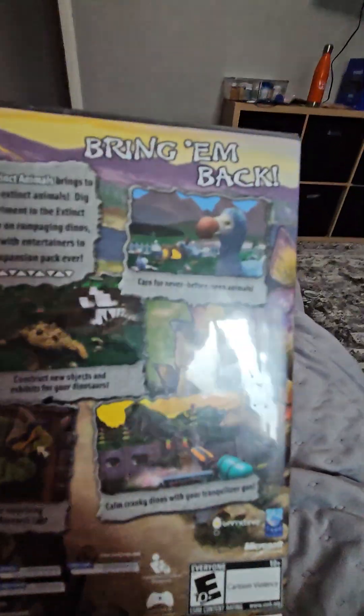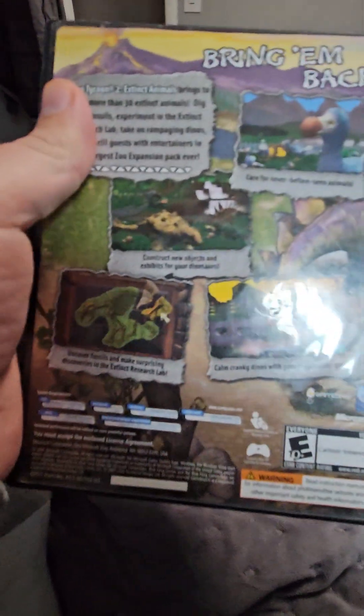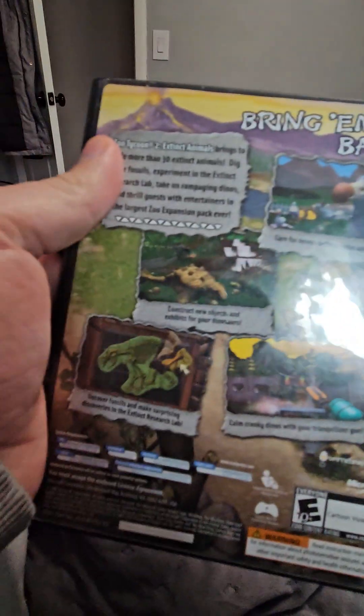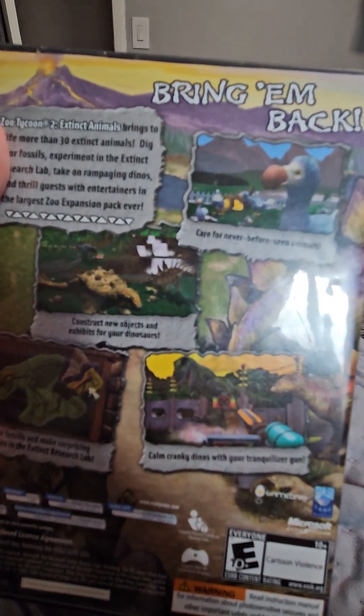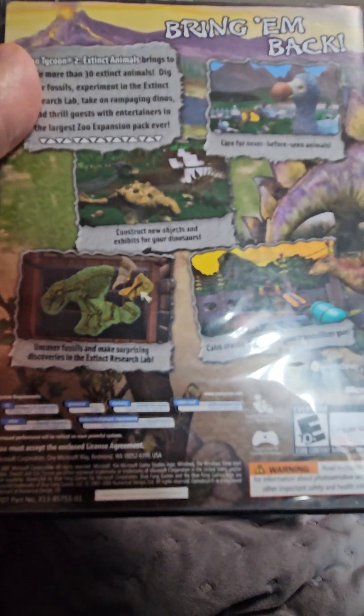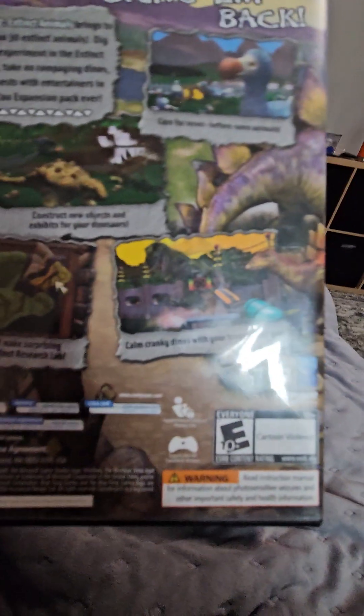Here's the side over here, and here is the back. Care for animals like never before, seeing the animals. Construct new objects and exhibits for your dinosaurs. Uncover fossils that may surprise in the research lab. Calm clanking dinos when you're trying to pull a gun.